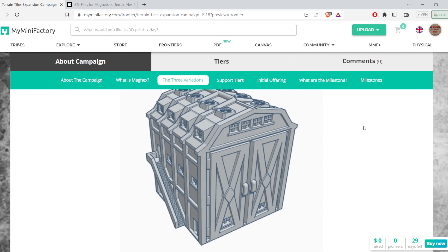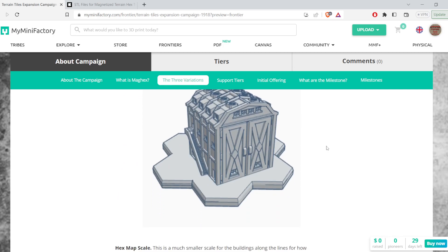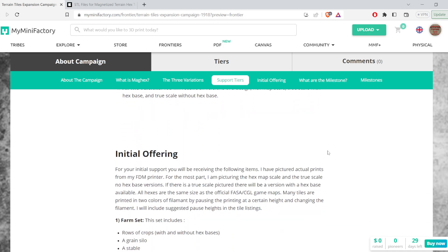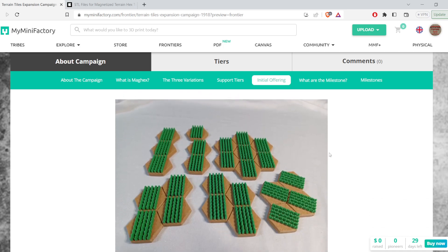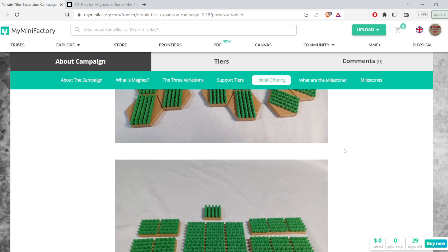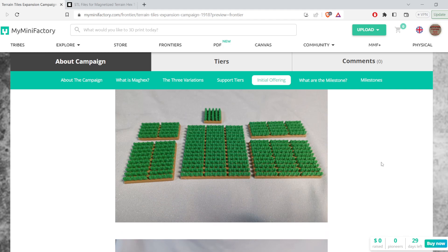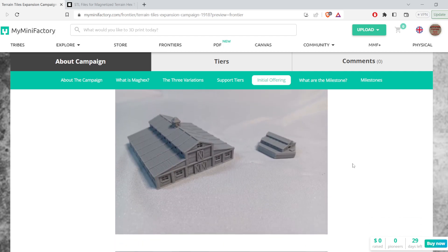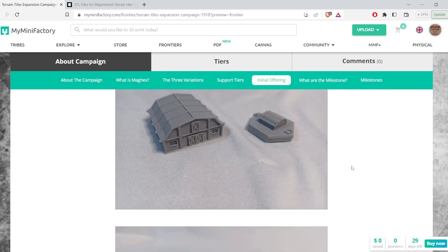This is the campaign page — it describes everything, including the three variations. You're getting an example here of the AgriMech Hangar. Not every mech in the 31st century is going to be a battlefield mech; you have some workhorse mechs. This is part of the agricultural set that I designed, showing the different variations and sizes. Now we're getting to the initial offerings: we've got the crops, and I actually designed some without the hex, so for Alpha Strike this was perfect. I do have a whole agricultural set — a grain silo, a barn, a stable barn.